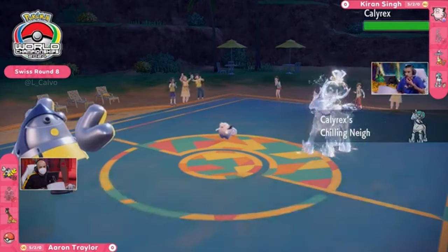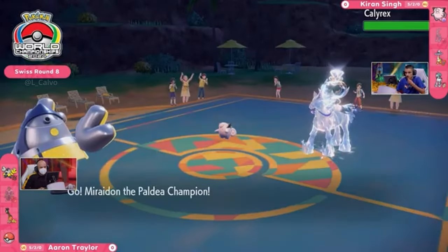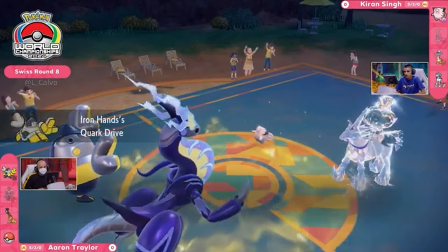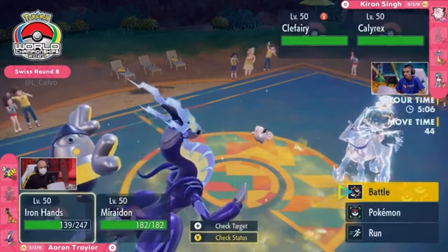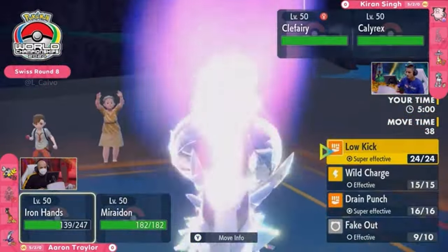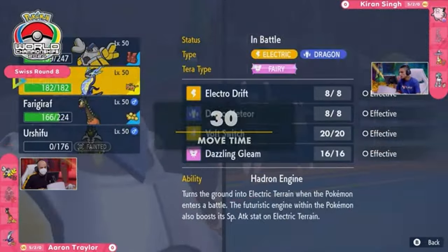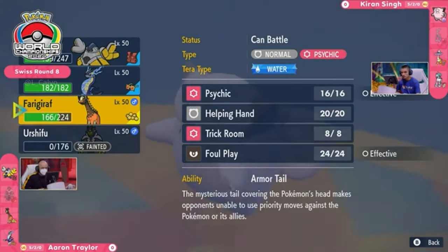The Chilling Neigh ability is going to give Calyrex a plus-one boost, and the Clear Amulet will protect that boost and keep it for the rest of the battle. With Clefairy out on the field, the Friend Guard provides that extra defensive layer to help it through the next few turns. The paralysis is really helping Kieran here, lowering that speed to let Calyrex Ice Rider go faster and get the knockout on Urshifu. You can see the Attack raised thanks to the Quark Drive on Iron Hands, but it's going to be difficult to get through this Calyrex — it's already got one Chilling Neigh boost and can hit both partner Pokemon.